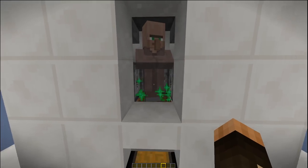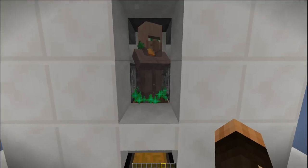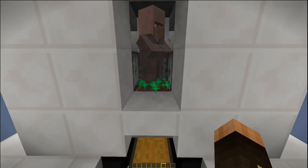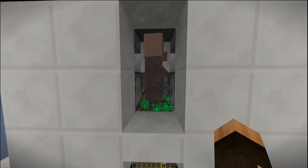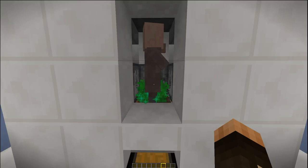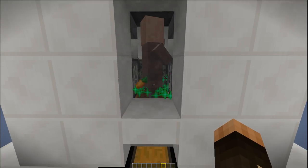The observer block behind the back of it detects that there's been a change in the state of that block, firing the two dispensers on either side. The crops — potatoes or carrots — take two or three pieces of bone meal to grow to full height, and the timings of the redstone at the back mean that both of the droppers on either side fire twice.